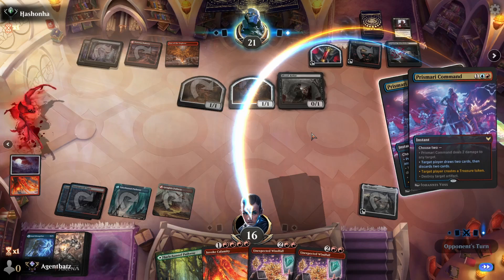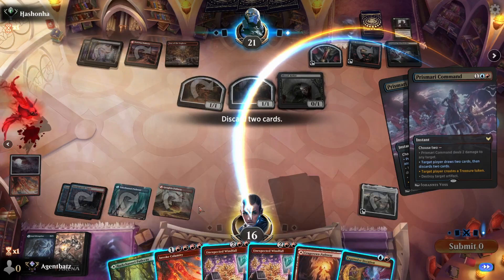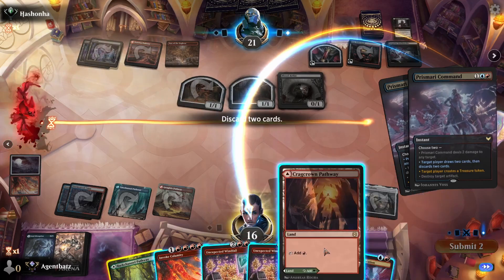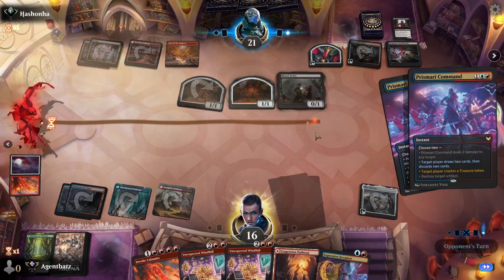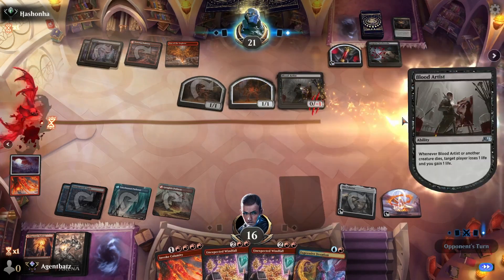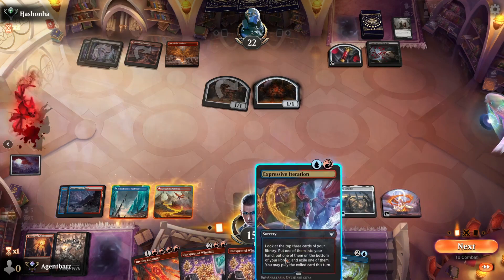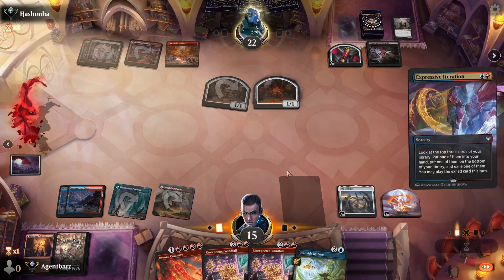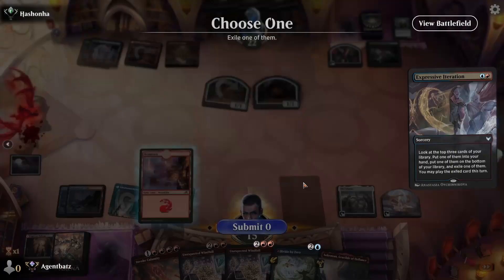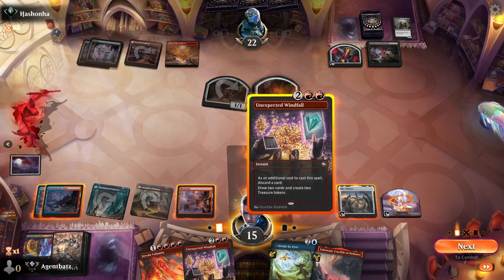Pretty good turn for us — hopefully we find Body of Research. I guess not. I think let's keep the red land here. We can find the land with Expressive Iteration — I know how greedy I can be — and we get the treasure anyway, so still at a healthy 16–15 life. Let's go for the final stuff. Body of Research and Kazoom Furry is what we're trying to find.